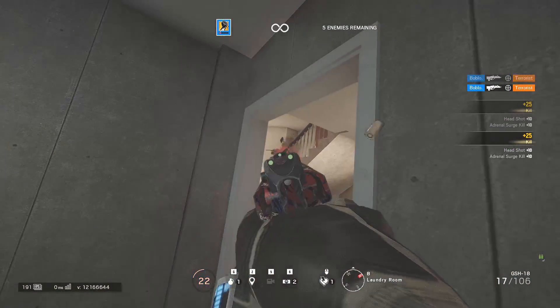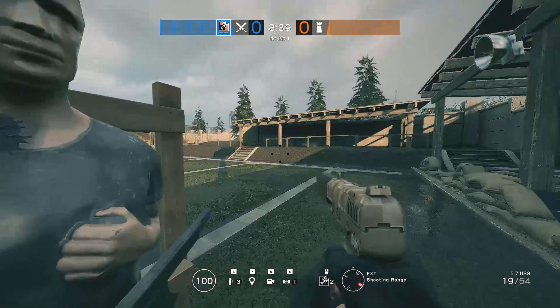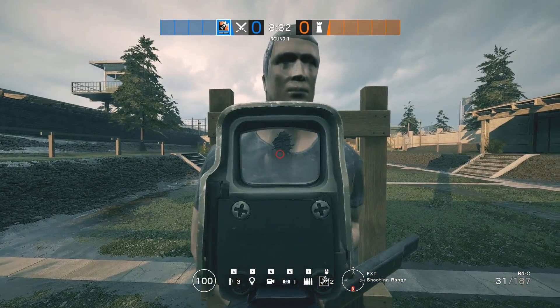Now that you have the right mouse pad, mouse, and multiplier, you can start finding a perfect sensitivity. A huge recommendation is to change your ADS sensitivity to 83. What this does is make your ADS sensitivity a one-to-one ratio with your hipfire sensitivity for all sights excluding ACOGs — this means iron sights, reflex, red dot, and holographic.